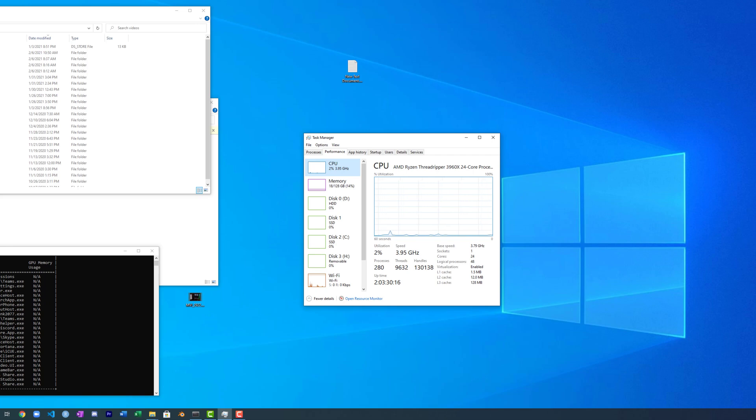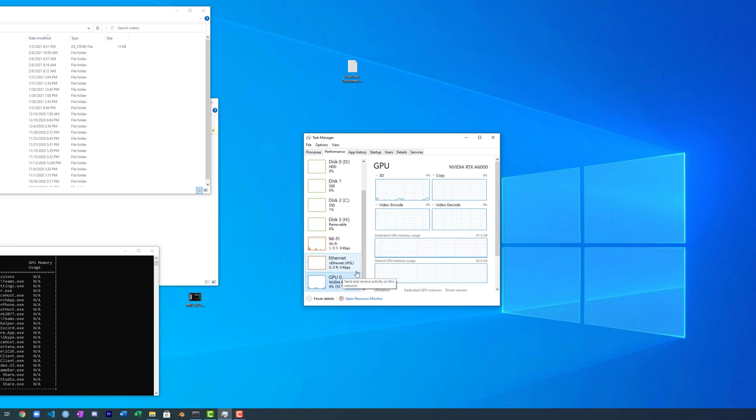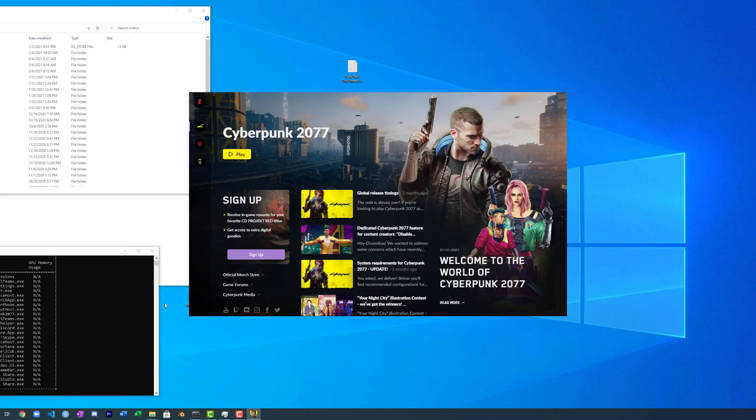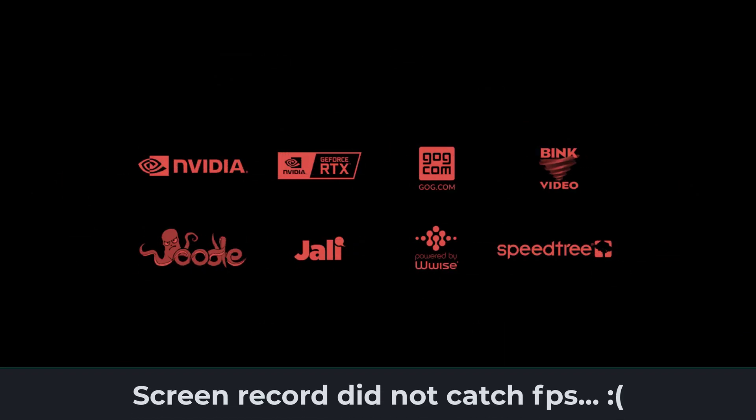I'm going to keep this open because I want to look at the GPU statistics here. You can see of the 48 gigabytes of GPU memory, it's hardly even been used. So let's go ahead and launch Cyberpunk 2077 — skip through all this Steam stuff. You'll notice the green number at the top; that's the NVIDIA overlay showing me the frames per second.